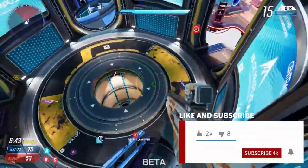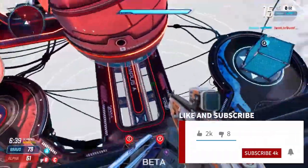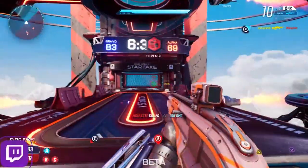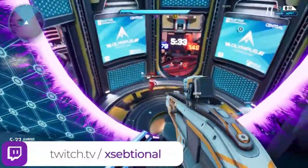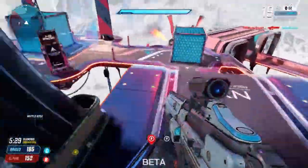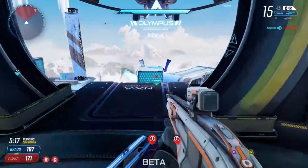Before we go to the next one, if you have found this video helpful leave a like and subscribe to the channel for more Splitgate. Close portals behind you. Portals are fun and can be very useful, but whenever you get in a situation where you are trying to escape, close the portal behind you. Enemies will definitely try to chase you and follow you through your own portal — close them immediately.